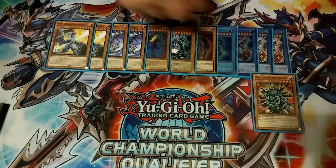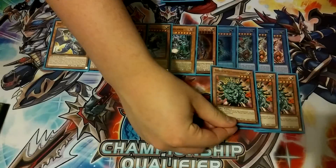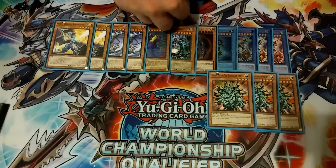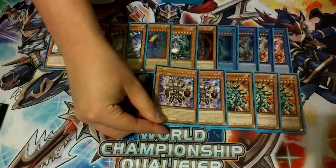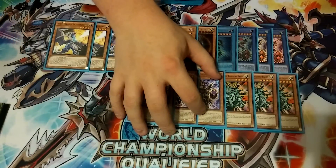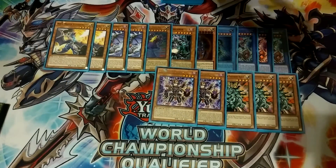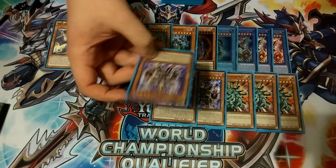For searches, we play three copies of Manju of the Ten Thousand Hands, which lets us search either our ritual spell or our Black Luster Soldiers — he's good in every ritual deck. We also play three copies of Envoy of Chaos, because he's kind of the hand trap of the whole deck. He increases the attack of whatever Black Luster Soldier or Gaia the Fierce Knight monster you control by 1500.